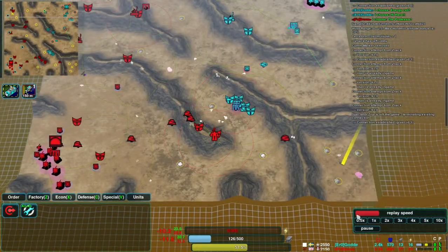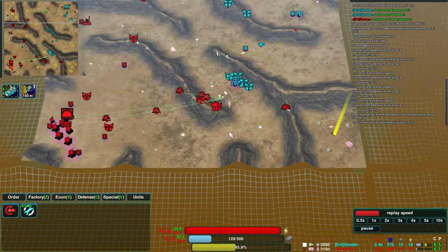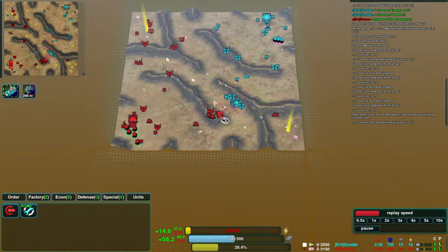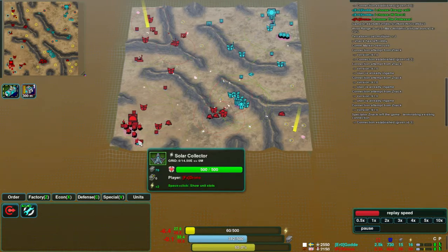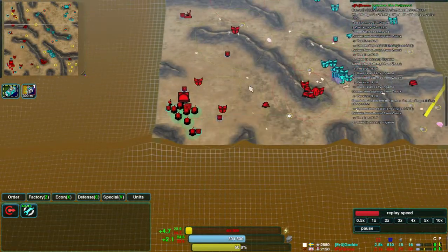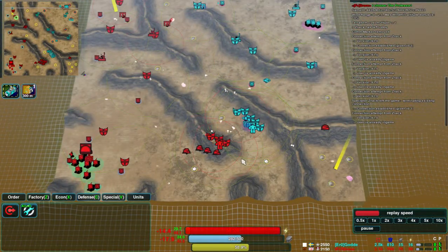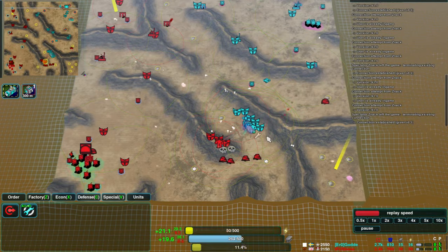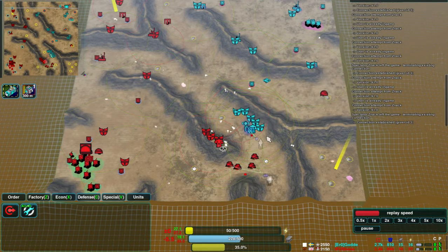If we look at the economy bar here, we see that Drone is actually winning slightly on economy, even though Guard appears to have more map control. He's not actually taken any of the outlying mass points, whereas Drone has gone up and taken this corner in the north-west, and he's been very effective with his overdrive — though he's not getting enough power to drive that right now. But Drone's still about 10 metal ahead, which is pretty impressive.